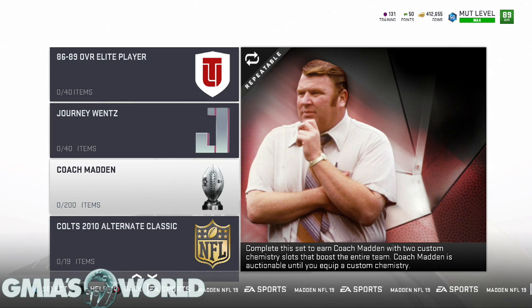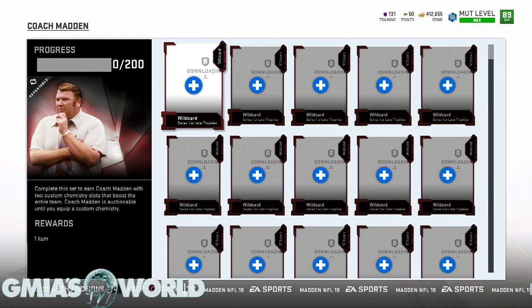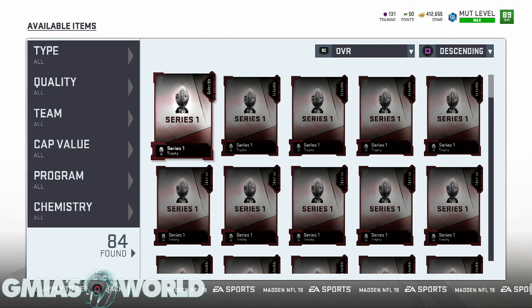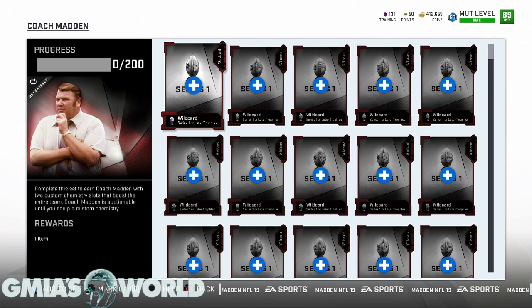The luxury here is that you can still get the coach because EA is making him auctionable for his base version. He's auctionable until you equip him with a custom chemistry. The issue is that after you put in all that time, you're still going to have to spend a ridiculous amount of training points to add chems. You might not even have to go this route.